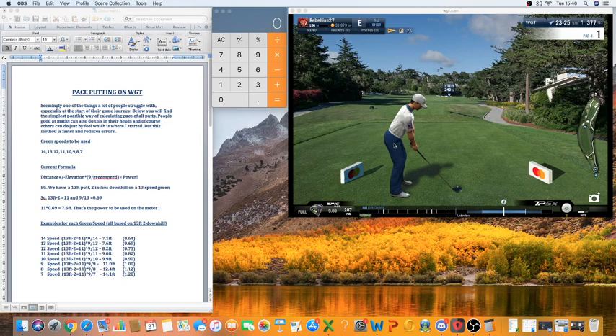One thing I haven't mentioned in the first video is PC versus mobile. We're not talking about break at present, but the pace putting works on PC, beta, and mobile — all three. The difference with mobile compared to PC is the dot reading. I play beta sometimes so I'm getting used to the different dot movements. It does feel a little bit more difficult on mobile, but I think there are other advantages on mobile that PC doesn't have. I do think putting is a little easier to read on PC than on mobile or beta.